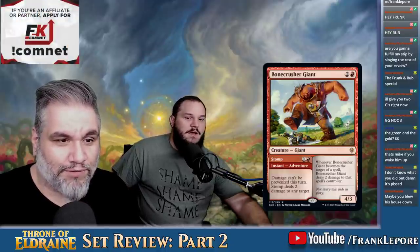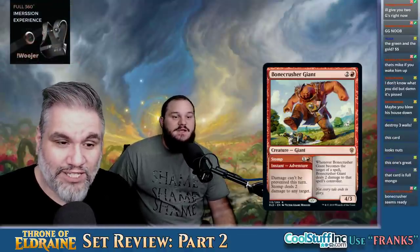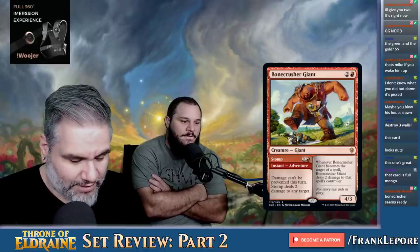Bone Crusher Giant — it's a 4-3 for three mana, that's a good deal. Whenever it becomes the target of a spell, Bone Crusher Giant deals two damage to that spell's controller. So you're not going to want to pump it, but if your opponent tries to kill it, they take two. You can also play Stomp for two mana — it deals two damage to any target and it can't be prevented. So this is both a shock and a 4-3 for three. Both halves are very, very good. This card's standard playable. It's going on the list.